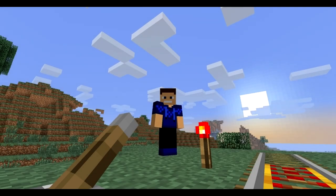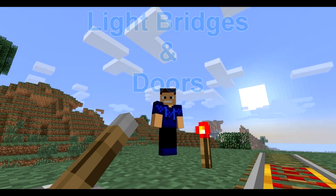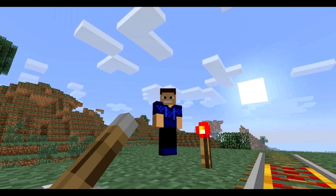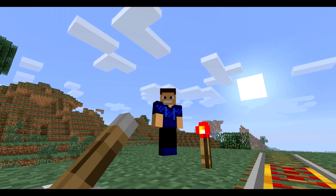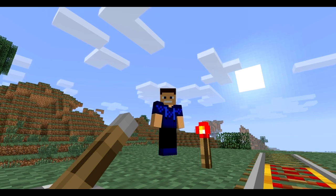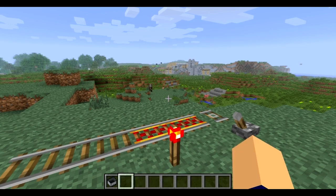Hey everybody, iDuttefx here and today I'm going to show you guys another new mod. This mod is called Light Bridges and Doors. Now there's more than Light Bridges and Doors in this mod — there's four things that are new total and they're all pretty awesome. They're all meant to give you the feeling of Halo, which is an awesome sci-fi first person shooter game. It brings me back to my golden days of playing Halo before Minecraft.